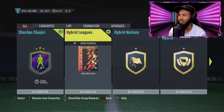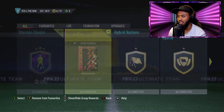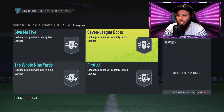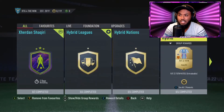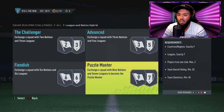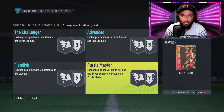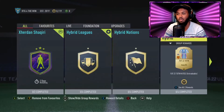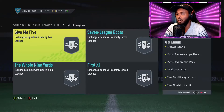We can now start with hybrid leagues, hybrid nations, or league and nations. I'm not sure which one's easier - I think nations might be a little bit easier. Actually, maybe leagues is easier. Leagues - exactly 11 players - yeah I think this one is actually easier. These packs are so good - the league and nation hybrid has the best pack of them all. I believe the packs have like a guaranteed 83-plus or something like that, but we'll find out once we're done.